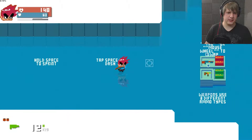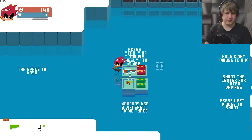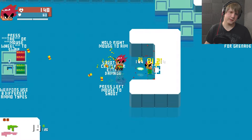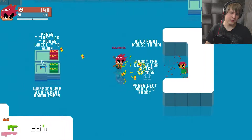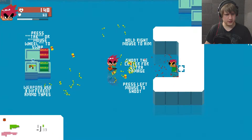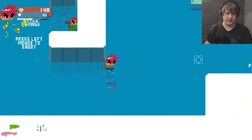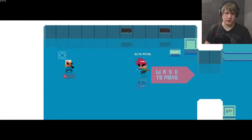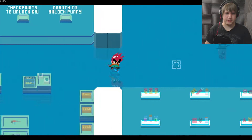Space to sprint. Tap space to dash. Tab to weapon swap. Shoot center for extra damage. So you can only carry two weapons at a time. I don't want to kill this guy — that guy's immortal. Oh, I should pick up ammo for my guns. Tutorial done. Good thing we did that too, because I would not have known how to play.